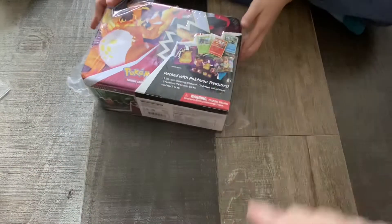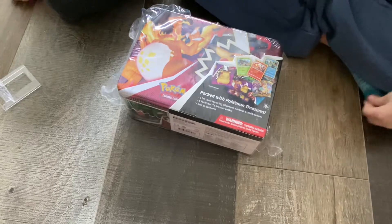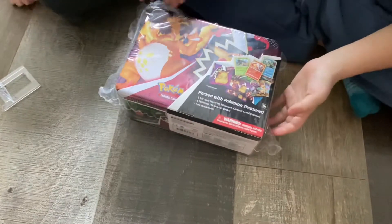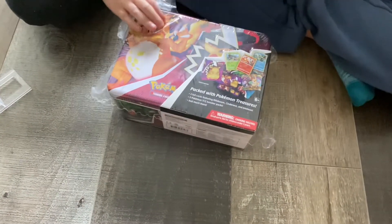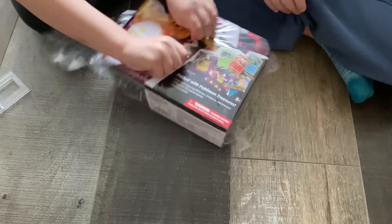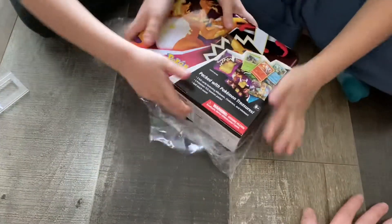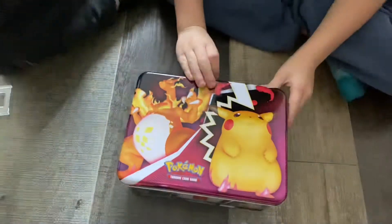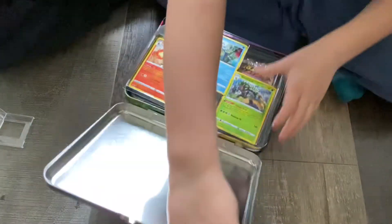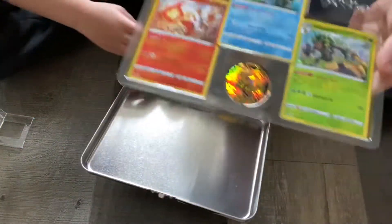What's up guys, JMR Collectors. Today we're going to be opening another Pokémon lunch tin, so let's open it up and see what we get. Last one was pretty good with some big hits — let's see what we got in this one. Inside we got foil cards and the coin.